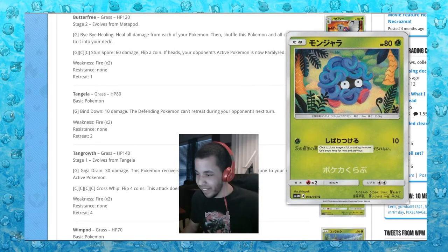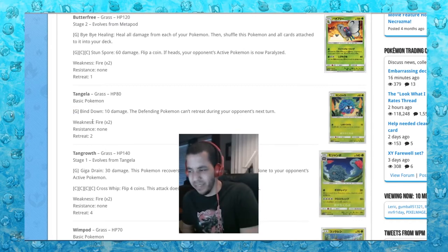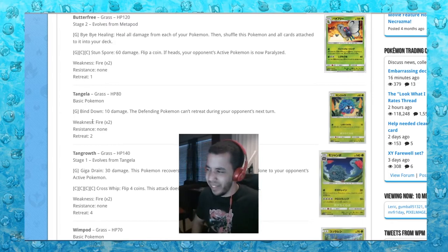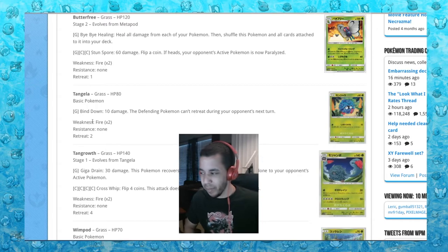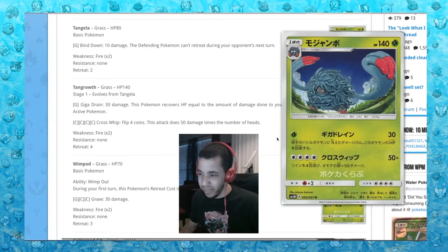Tangela, looking Tangela-ish. The defending Pokemon can't retreat during your next turn for one energy. It has 80 hit points. Maybe that could be a one-of that you would want to pull at the beginning of the game. I really don't know — maybe that's a thing.